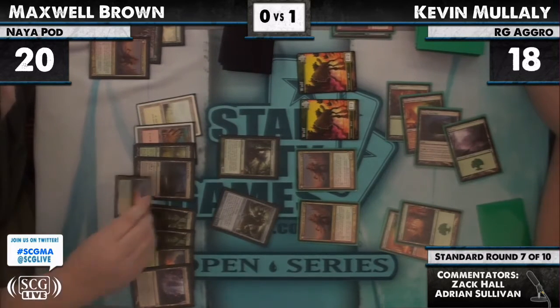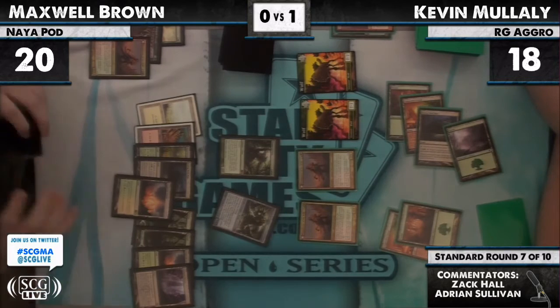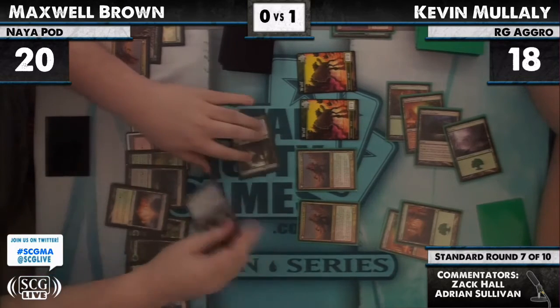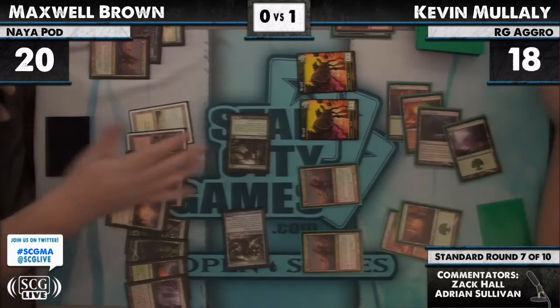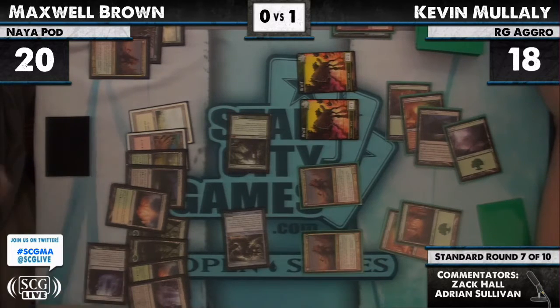This game should be going to game three unless something catastrophic happens. An Ancient Grudge or a Naturalize during combat could be something Kevin has, but that's not great. The Primeval Titan trigger Max is resolving right now — he'll go fetch up another Nexus and another Wolf Run. For those just joining us, I'm Adrian Sullivan joined in the booth by Zach Hall.